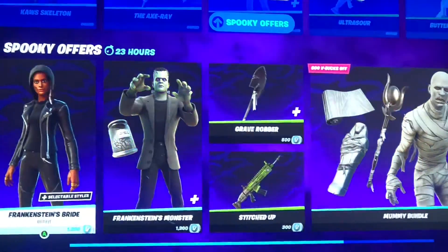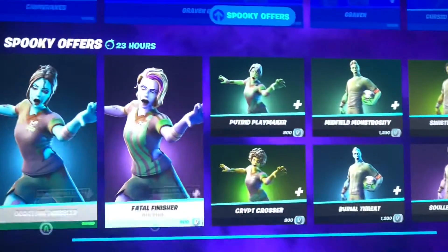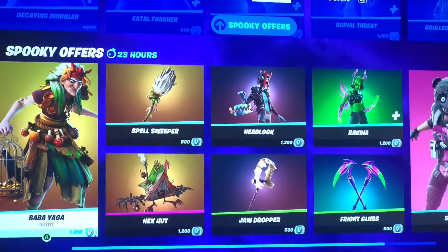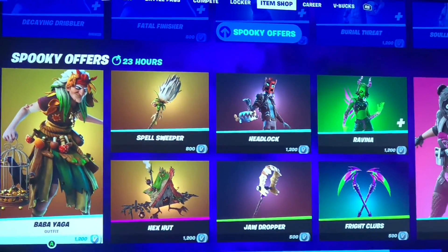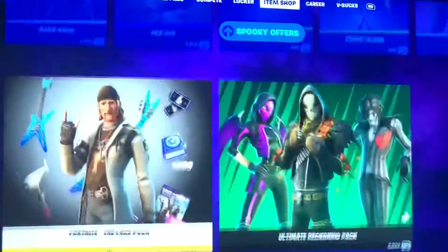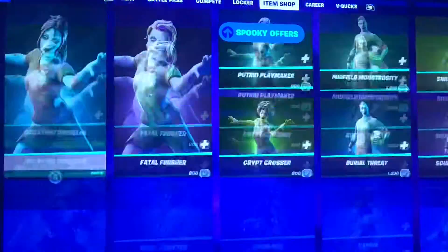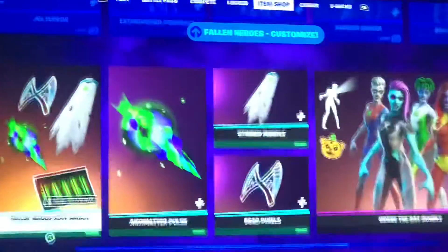Oh, they moved Frankenstein's bride next to Frankenstein. The Soccer Zombie skins returned, Snugs returned, Raveena returned. I feel like they got rid of some skins — didn't they get rid of some skins? Maybe I'm just imagining things. I'll have to look back on my old video.